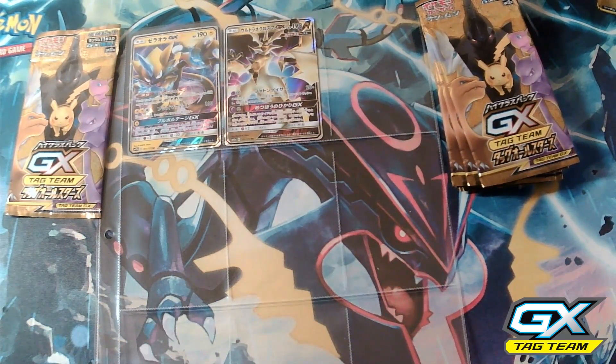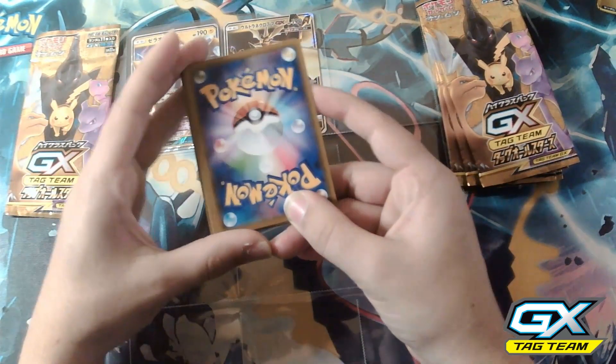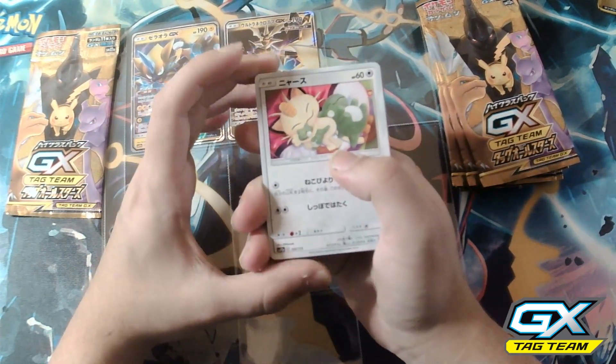If you guys want to get these packs for yourselves, you can pretty much find them on Amazon. That's where I got mine, so I would say Amazon is probably your best bet. Also, I didn't really show you guys — these are the backs of the cards. This is what the back of the card looks like with this set, which is pretty cool.